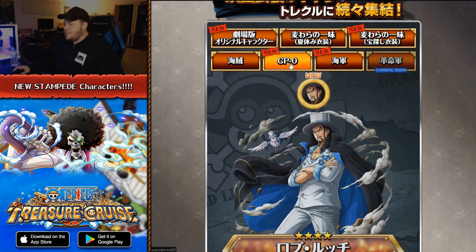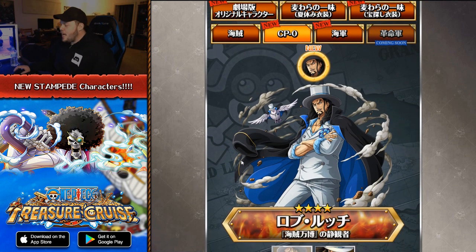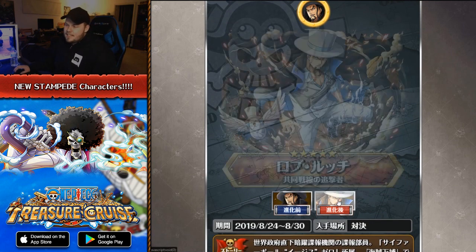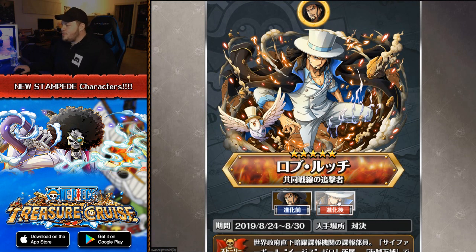CP Zero is unlocked. Unfortunately there's only one new character here, but it's my boy Rob Lucci. This brand new Lucci character apparently is a raid boss. I don't know if there is full confirmation on that, but we can see here that his artwork looks so good.